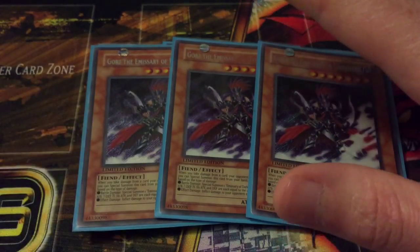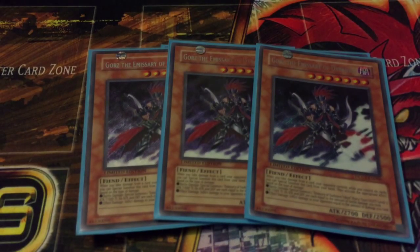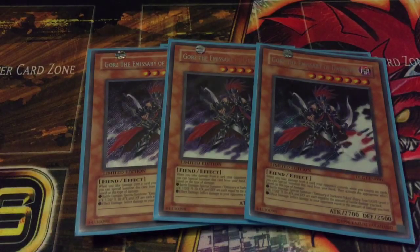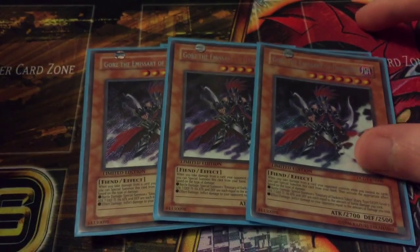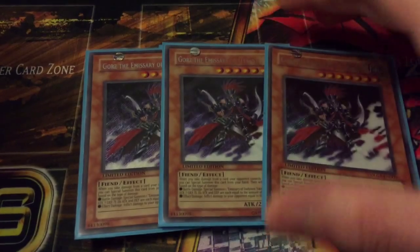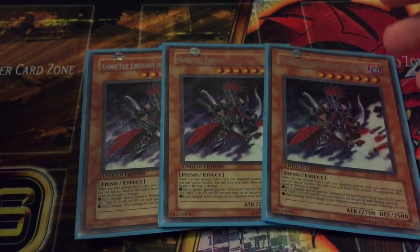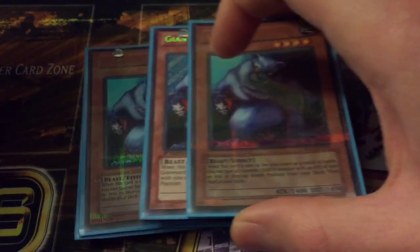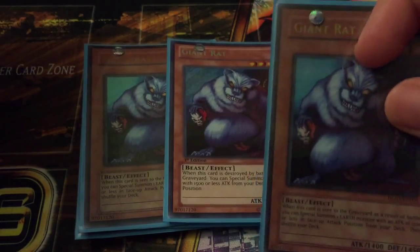Then we're running triple Gorz. Since you're running no back row in this deck, Gorz is a great option just in case your opponent gets rid of your board or you don't have anything set up right away. You have something to sit back on, and it's just a great card whether it's burn or taking battle damage — either way you can just drop Gorz and hold out.